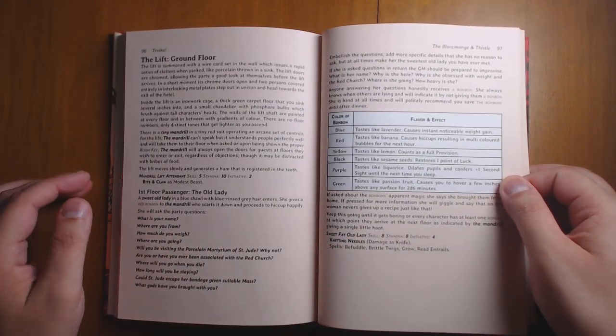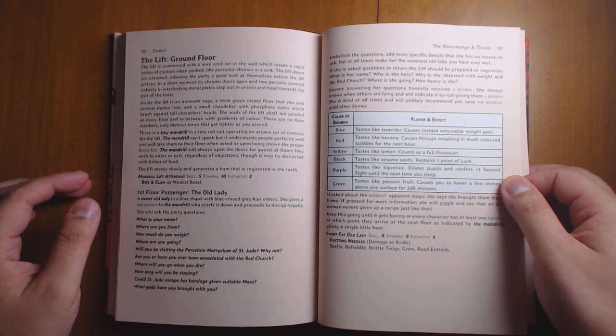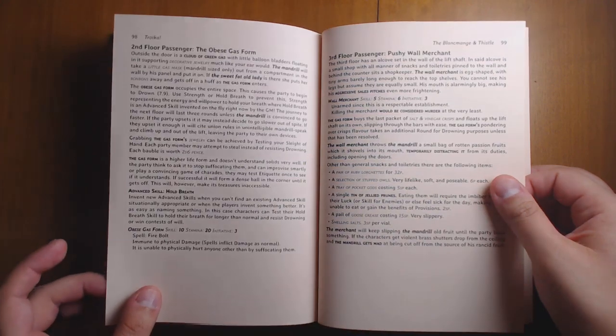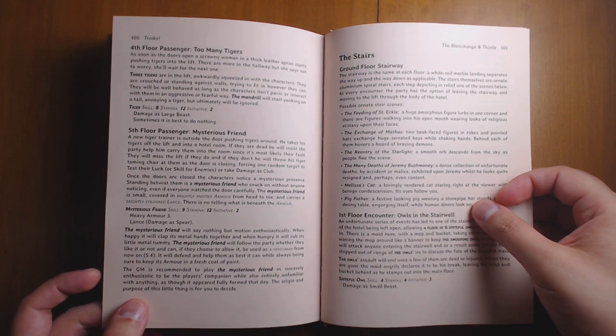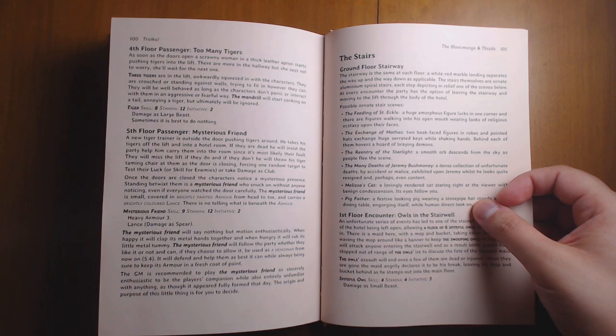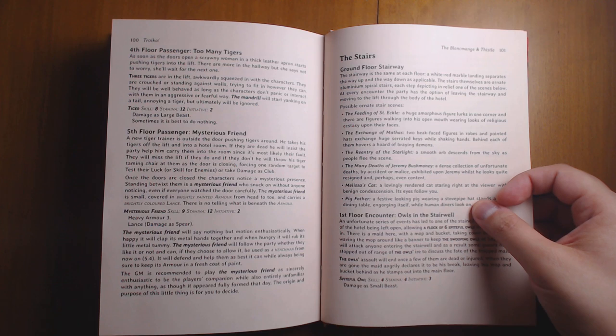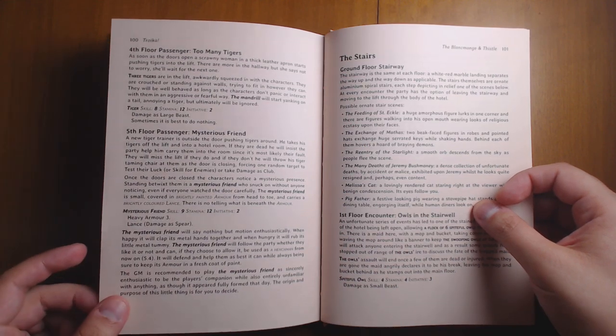Looking at some of the encounters you might run into: the first floor has an old lady who wanders on and starts asking very probing personal questions, and she won't stop. It's a great way to get the players talking and maybe make them a little bit nervous. There's also an encounter where a woman just starts adding tigers — pushing them onto your elevator one after another. There's an escalating tension as the potential danger of the scene rises and rises, waiting for something to set it off. That's great adventure design.